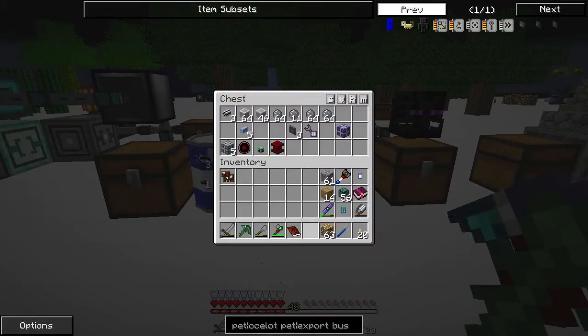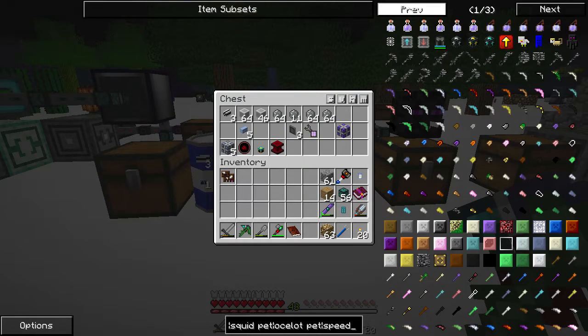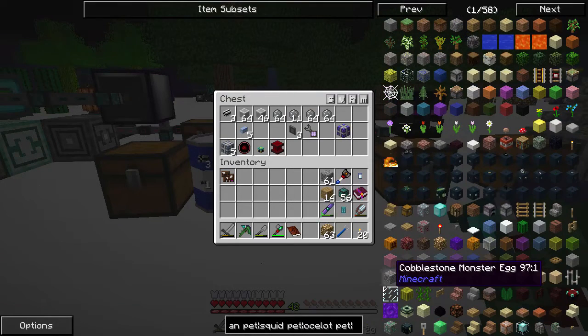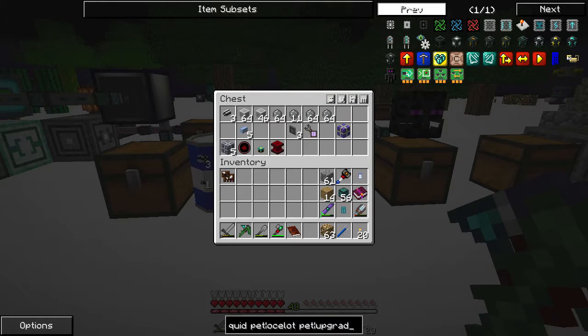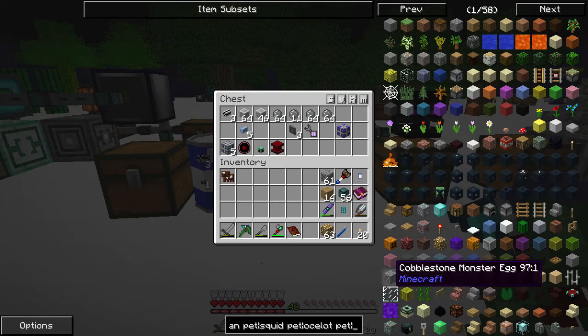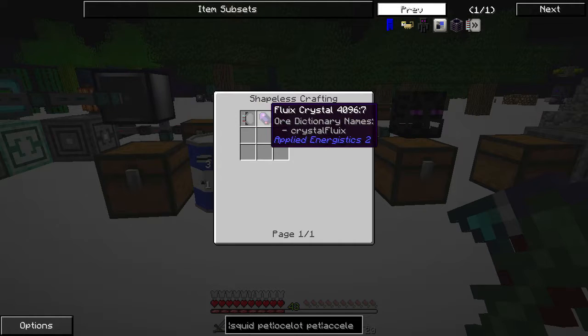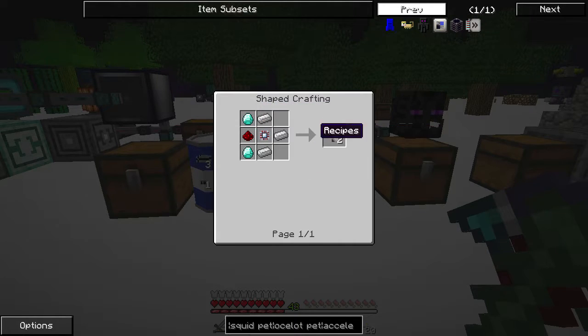In order to go faster we need speed upgrades, but those are kind of out of our league right now. They're called acceleration cards - they require fluix crystals and advanced things. Do we have any calculation processors? No.